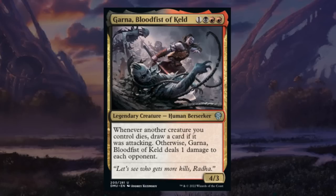Garna, Blood Fist of Keld is a four-mana 4/3 legendary human berserker at uncommon in black-red saying whenever another creature you control dies, draw a card if it was attacking — otherwise Garna deals 1 damage to each opponent. Black-red cares about being aggressive and stuff dying, so this is a perfect representation of the archetype. If you can keep up the pressure and turn creatures sideways, Garna can provide a ton of value and deal some incidental damage. A 4/3 for 4 is not too bad as a base stat line. Another great B tier card to build around.